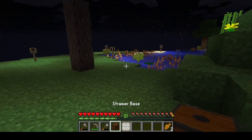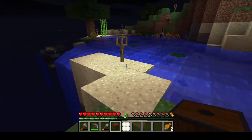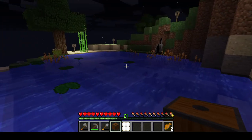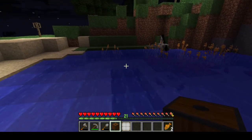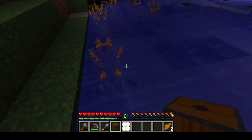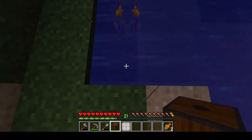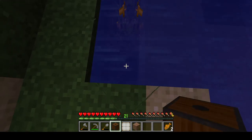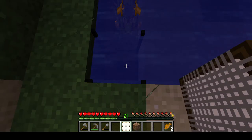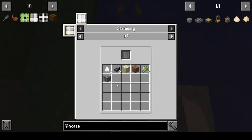Here we are - we've got our strainer base and the mesh. The strainer needs to be deep enough in the water so the mesh is sitting in the water. There are mechanics on the efficiency: for each block of flowing water going into the strainer, you get more efficiency. You can either right-click with the strainer in your hand or shift-click in the UI. This shows we'll be getting some dirt, sand, gravel, and importantly the ink sacs and the shark teeth.